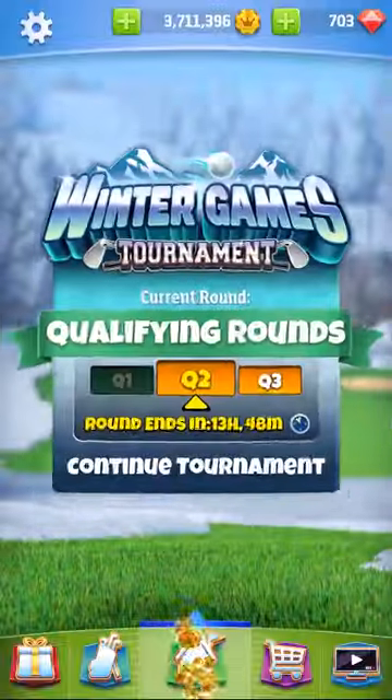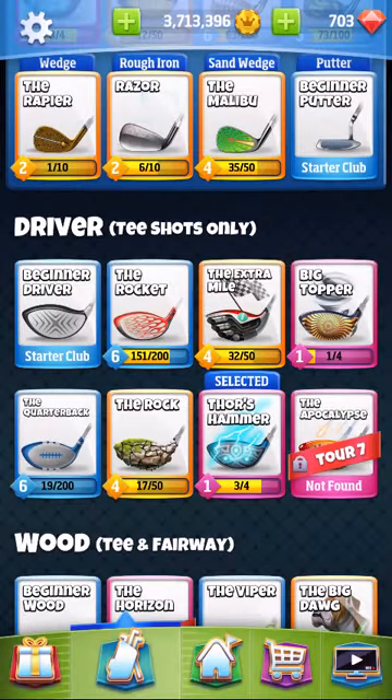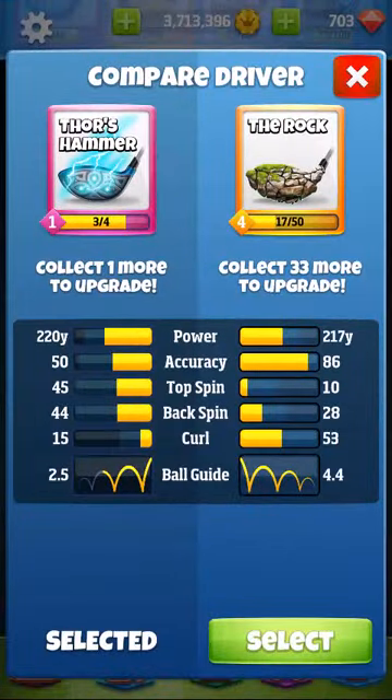Let's go out to my bag real quick because I want to show you that for hole number one, power isn't the big reason. My power is 220 — you could have a Rock to the 217, that would be equivalent. The only thing I'm missing is a little bit of topspin. Look at the curl number: that 53 curl is enough using a very similar line. If you have just a little bit more topspin and go with the full curl, you can maybe get it on the green using an aggressive line like I did, which was landing centered in the fairway but to the right.